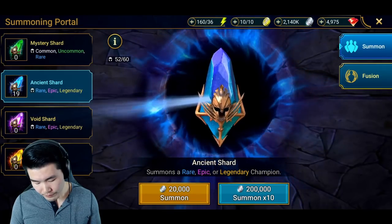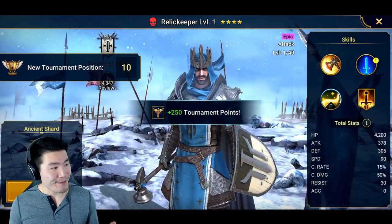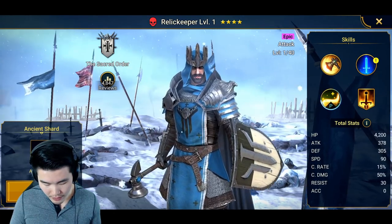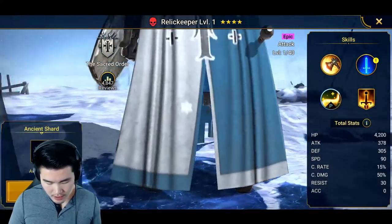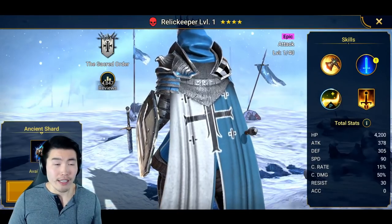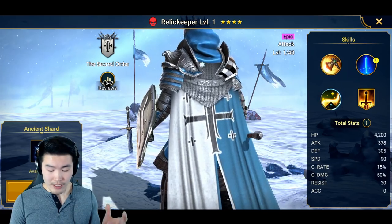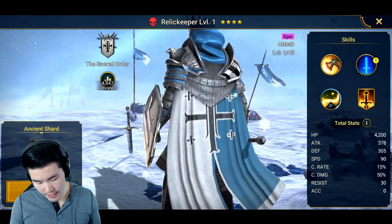Let's start with the first single here. Maybe I'll do like 10 singles and then a multi pop. We're starting off with an epic champion right off the bat — it looks like it's Relic Keeper. Some kind of knight with a shield and a hammer and pretty dope armor, to be honest. I like the design of these characters a lot in this game, even the lower rarity characters. They put a lot of attention to detail into the costumes and the design of all these characters, which is pretty awesome.